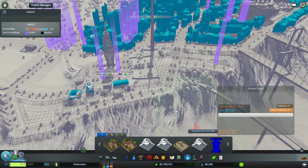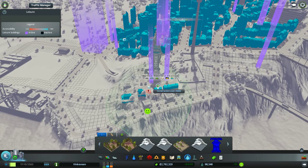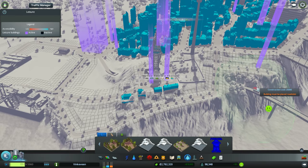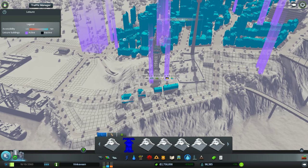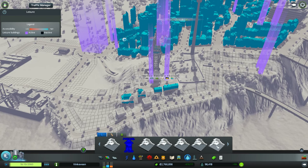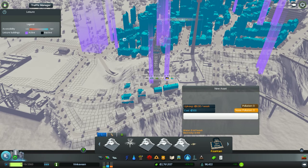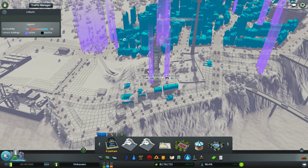We have pretzel stands, as always — we can do pretzel stands. We probably have one over there, so we'll skip this pretzel stand. Let's do a pretzel stand across the pool — that's always fantastic, right? Mini park two-by-two. I also seem to have some performance problems, probably just from switching off that mod.